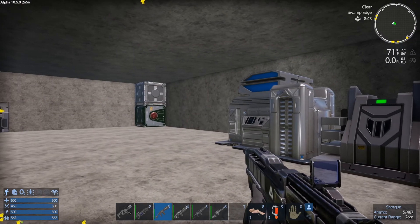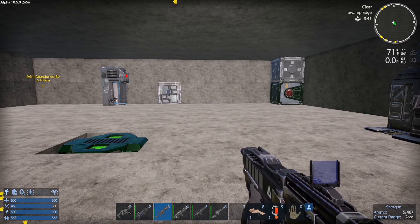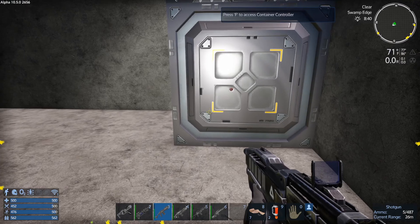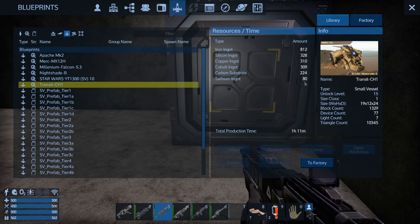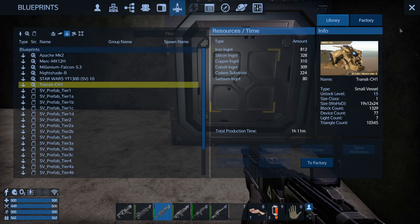Alright everybody, welcome back to Imperion Vanilla Series. This is episode number five. Today we're going to go ahead and queue up an SV. We're going to make this guy here. The only thing I'm missing is the satium. Let's go ahead and dump everything in there and then we're going to go to the map and retrieve some blocks from wreckage, and hopefully we get enough satium to get this produced.